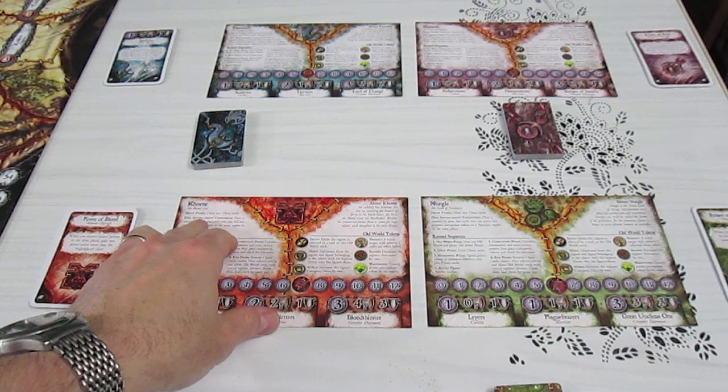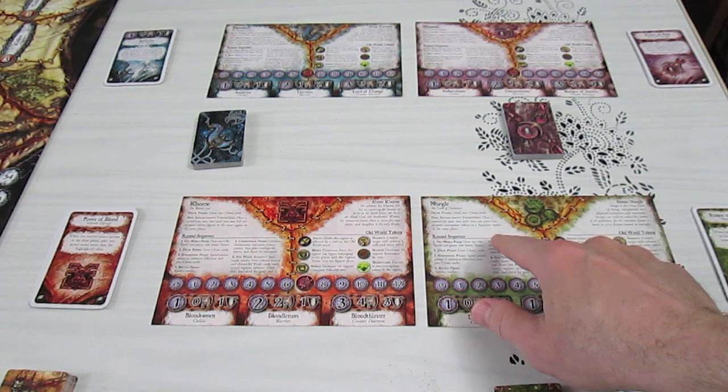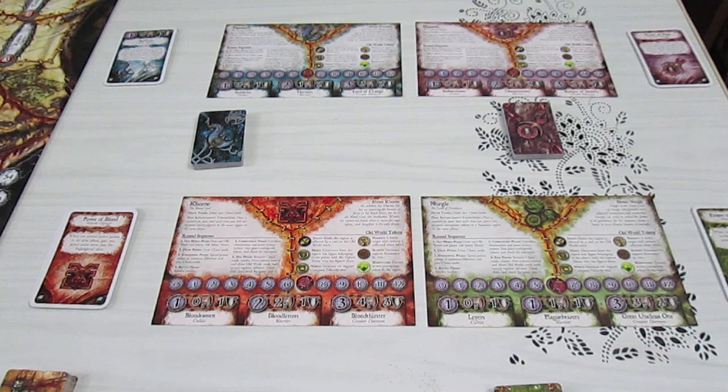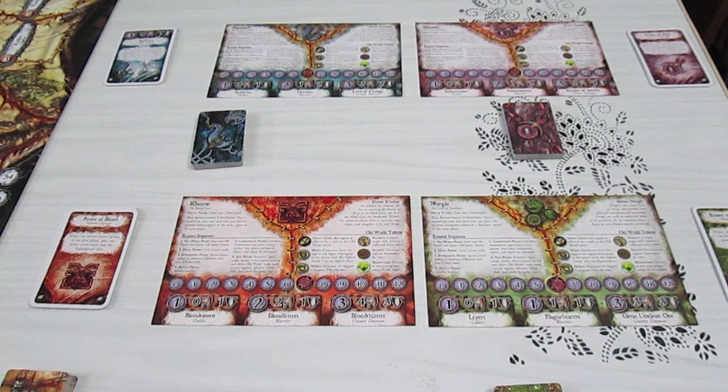Khorne gets the opportunity to turn his wheel every time he kills a miniature of another player. Nurgle turns his wheel when he places two corruption in a populace zone — there are four of them on the board. Tzeentch gets it if he puts two corruption in a place with a warp stone or magic symbol. And Slaanesh turns his wheel if he places two corruption in a zone with a noble or hero.